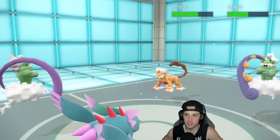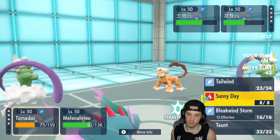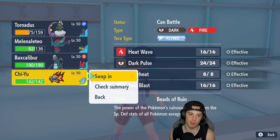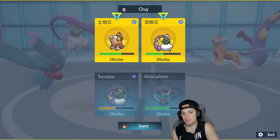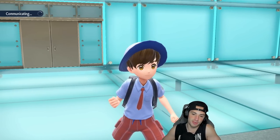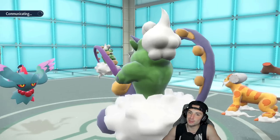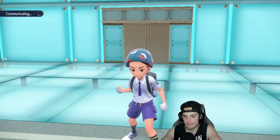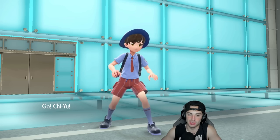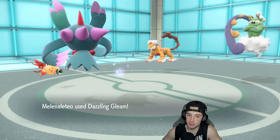Tornadus eats the Rock Slide, which is just lovely. From here, I'm swapping in Chi-Yu instead of going Bleakwind Storm — making me do a bit more damage and potentially picking up two KOs. I'm doing that because if they've got Articuno and Abomasnow in the back end, I need weather control now. Chi-Yu's Beads of Ruin activates and brings down everyone's Special Defense. I get one KO — I'll take that all day.